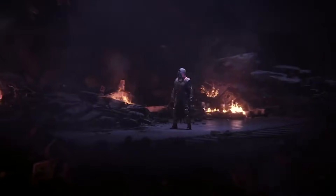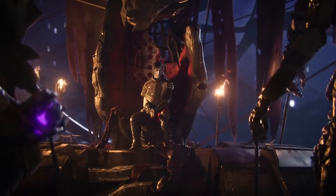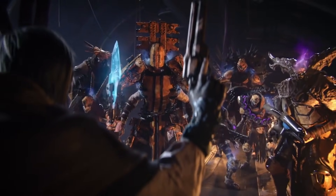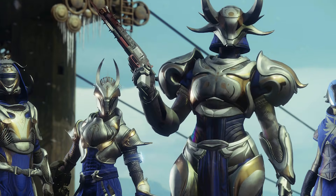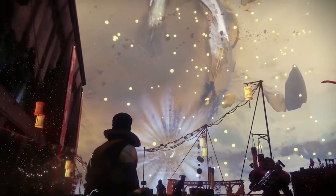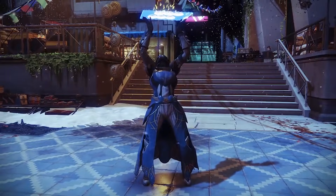Destiny 2 Forsaken is a multiplayer first-person shooter video game developed by Bungie and published by Activision. It's available on PlayStation 4, Xbox One, and PC via Battle.net for under $40. The world is filled with secrets to explore and discover. During the event The Dawning, players can bake cookies to give as gifts for in-game rewards. As you gather ingredients and bake items, you'll also progress towards unlocking the festive new Slay Sparrow. Once you have your ingredients, you can start combining them to create tasty treats like garlic doodles and chocolate chip cookies.